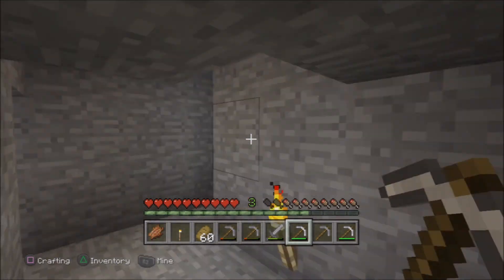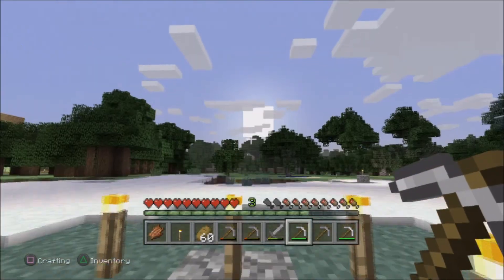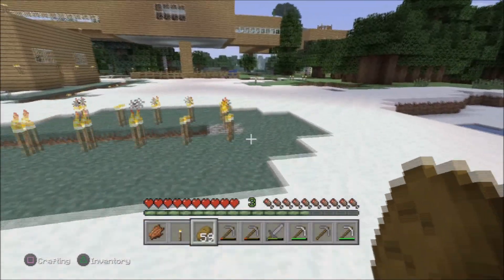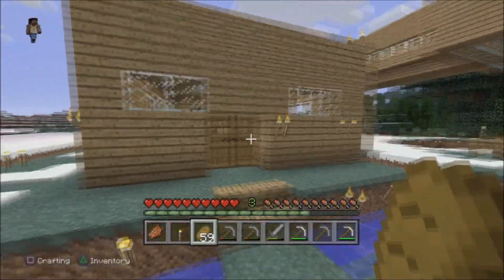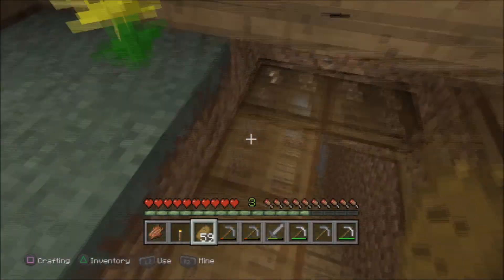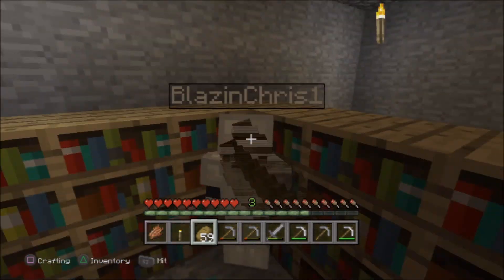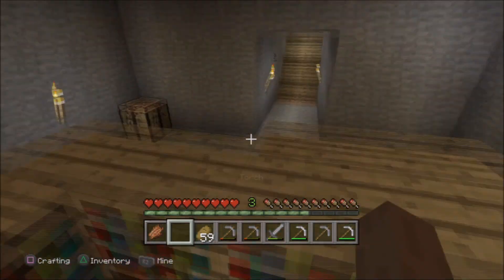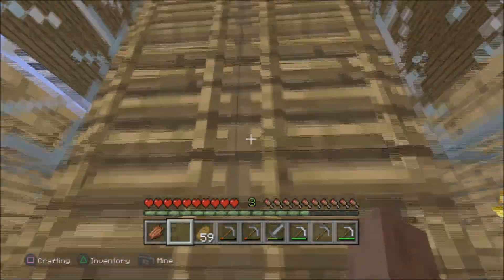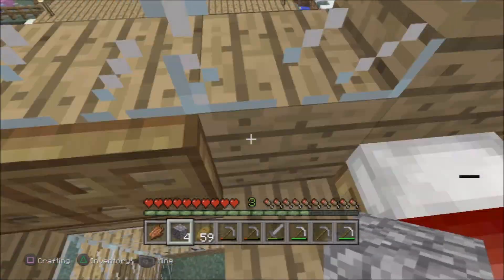Is Chris down here with me? He's in the enchantment room. Here we go, we're back at the top. Chris is down there — what's he doing, is he hiding? I'm gonna get some cobblestone and chop it into the cobble chest. Only four pieces — I only grabbed four.